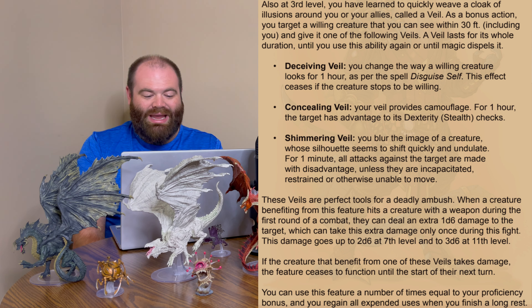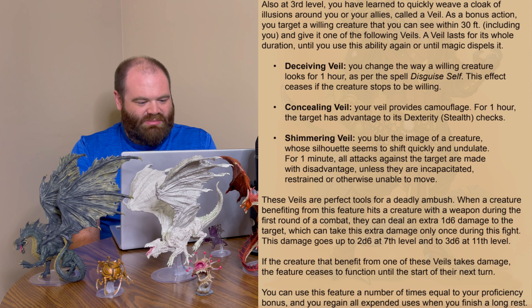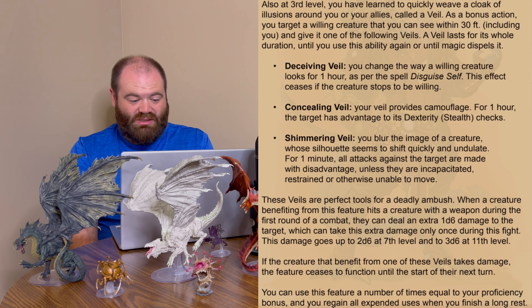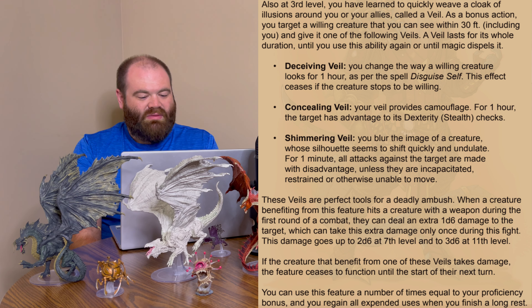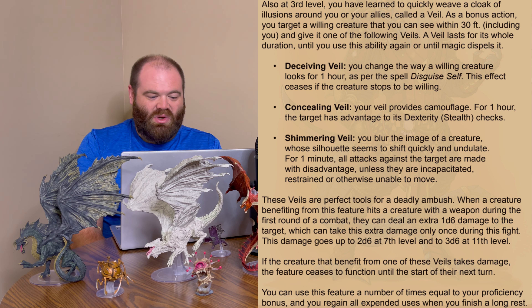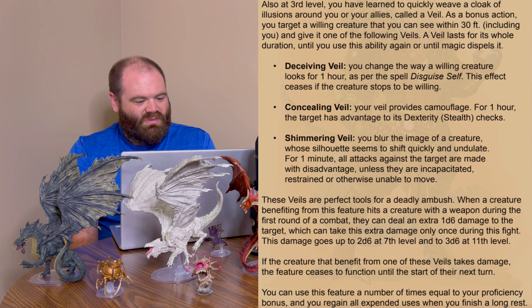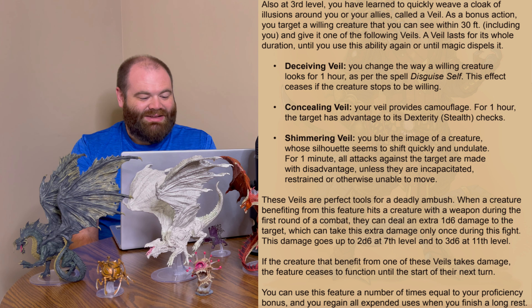At level 3 you're going to have your Veil of Mirages ability, which is what the whole subclass is really built around. You've learned to quickly weave a cloak of illusions around you and your allies called a veil. As a bonus action you can target a willing creature you can see within 30 feet, including yourself, and give it one of the following veils. A veil lasts for its full duration until you use this ability again or until it is dispelled via magic.